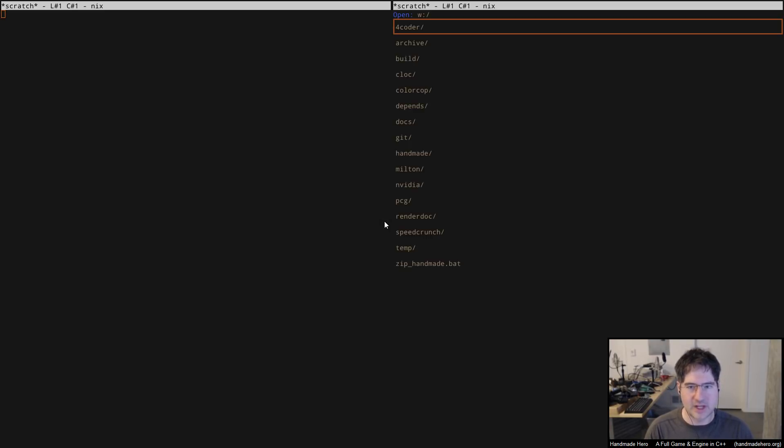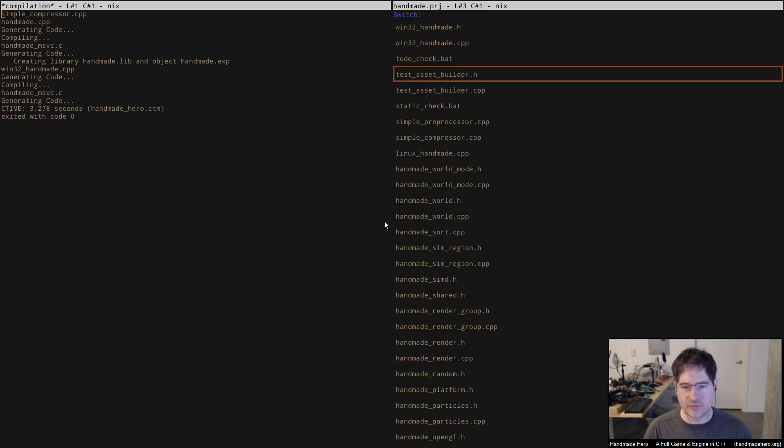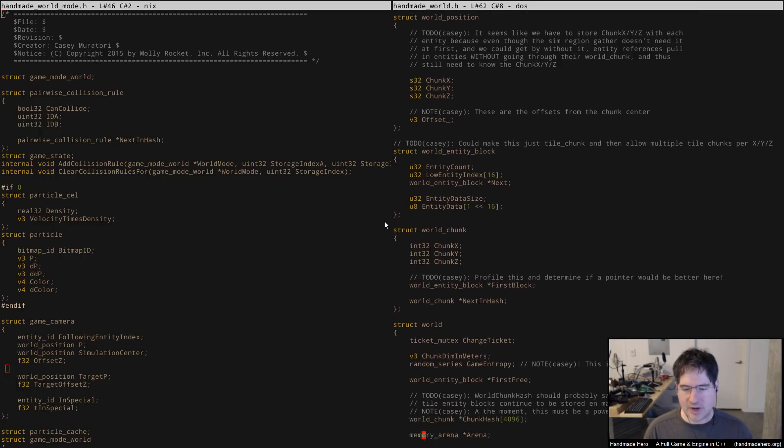So that's what we want to do — I'm going to jump right in on that task. I'm going to switch over to the world system and world mode to take a look at how I might want to do this. We've got this world information here, and the way it works is it has — for lack of a better term — a giant world database that you stuff things into and pull things out of based on location. So there's a three-dimensional hash key smashed down into a one-dimensional hash table.